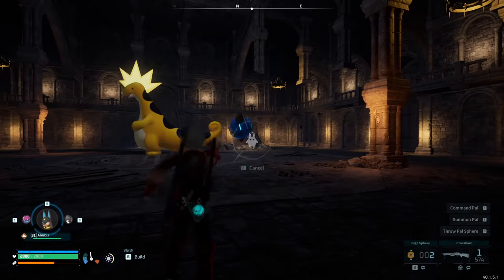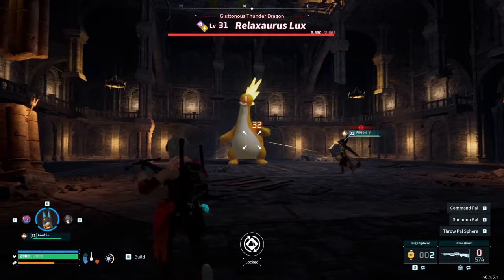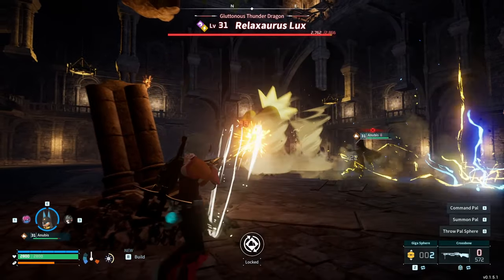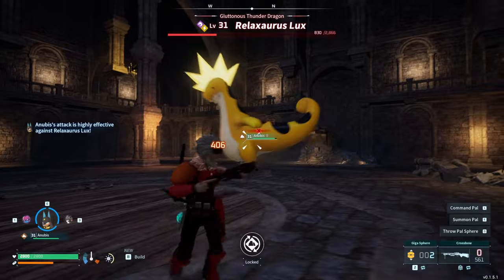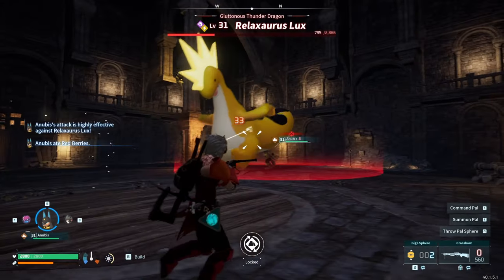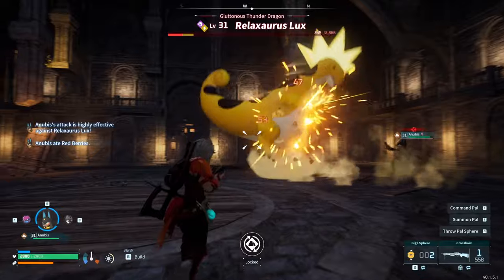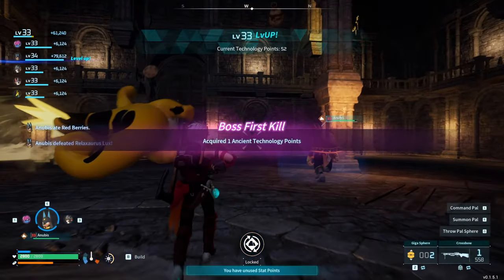It was time for our next boss — the Relaxasaurus Lux. Obviously we had our new OP Anubis — I was ready. This guy was so, so OP, in fact it just absolutely murked him. He was completely obliterated.